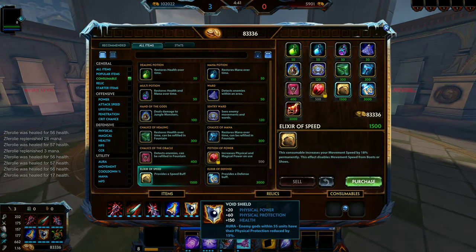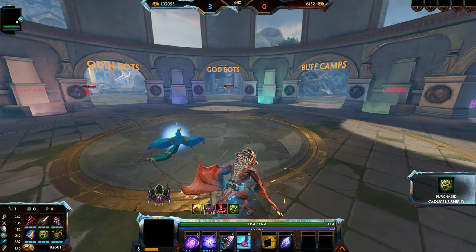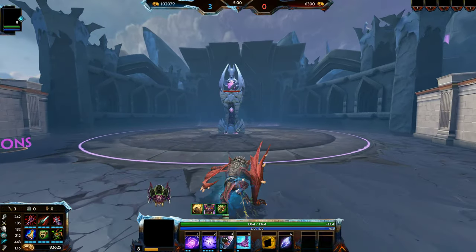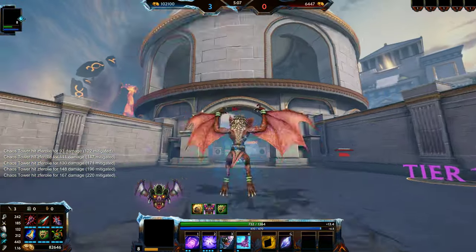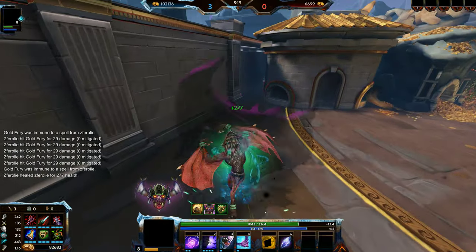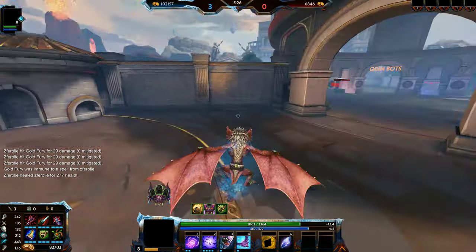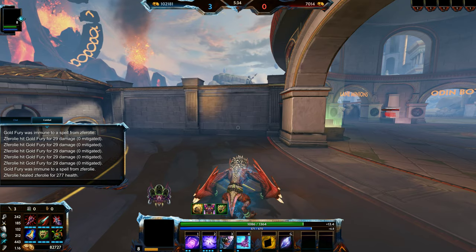Now let's say we replace Void Shield with the Cadea Shield. So as we saw, we were healing 211. Let's take a few tower shots over here. This build assumes you're going against a mage or a guardian in the solo lane. Now you healed for 277. You went up a good chunk of healing with this — from 211 to 277. That's a lot of healing.